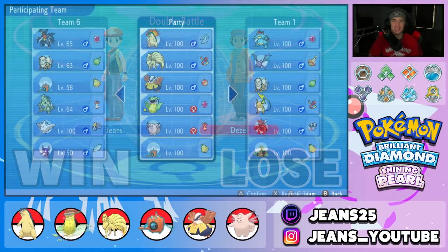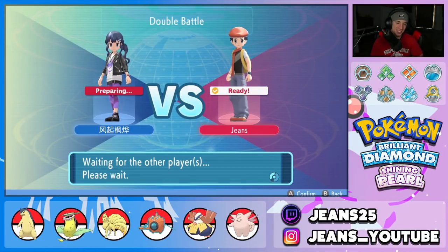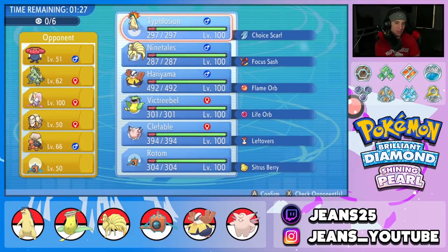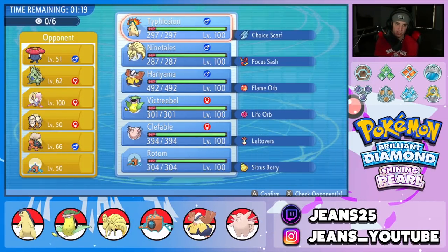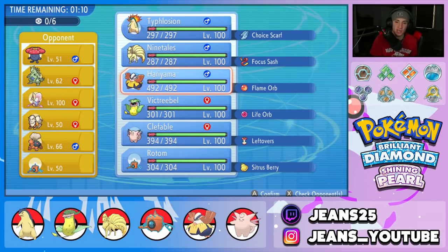Locking in the Typhlosion team for battle two. Our opponent has a sun team as well featuring Torkoal alongside Vileplume — which has Chlorophyll — and also a Tyranitar. Vileplume might double its speed but I think Victreebel is faster. That Tyranitar is concerning again. I'm thinking about leading Hariyama to counter Tyranitar. Considering a lead of Hariyama and Rotom — Fake Out support, Nasty Plot setup, Clefable as follow-up support. But if he brings Torkoal, I can Fake Out and Close Combat it.